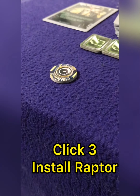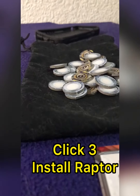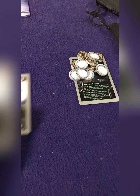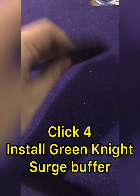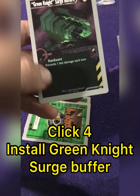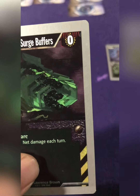For my third click, I'm going to spend my remaining credit to play Raptor from my hand into my rig area. For my final click, since it's going to be a free card to play, I'll put out my green knight surge buffer. This is going to help me prevent taking extra damage during the turn.